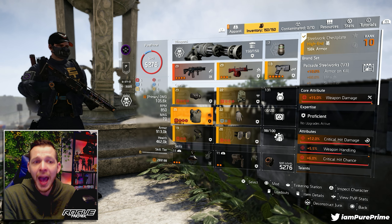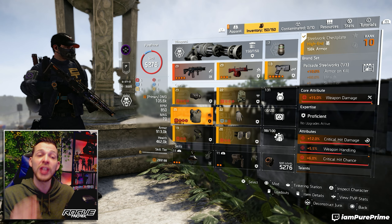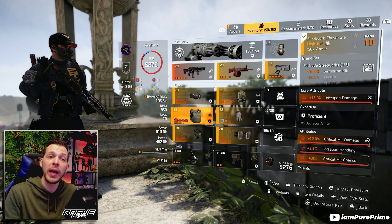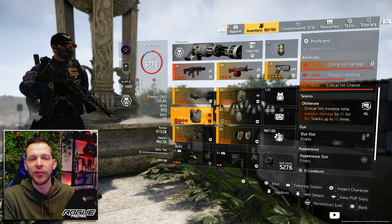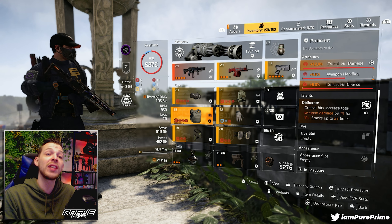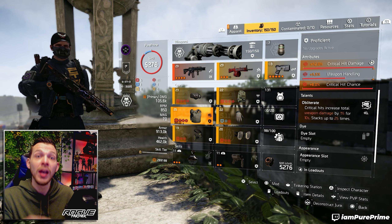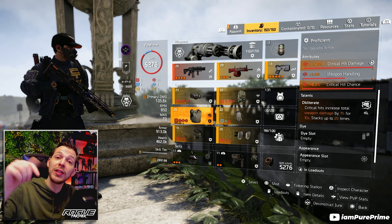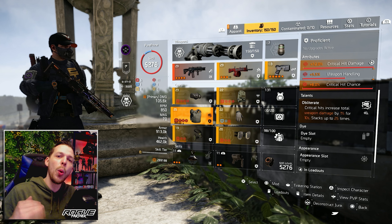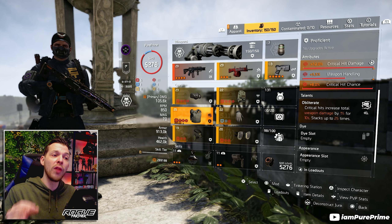The Steelworks chest — I chose critical hit damage and critical hit chance mods. I found it with weapon handling; in a perfect world I'd love 6% critical hit chance and 12% critical hit damage so I can roll that armor core away for weapon damage. We went for Obliterate: critical hits increase total weapon damage by 1% for 10 seconds, stacking up to 25 times. Obliterate used to be 5 seconds but now it's 10, so you have so much more time to keep it procced and stay at that extra 25% weapon damage.